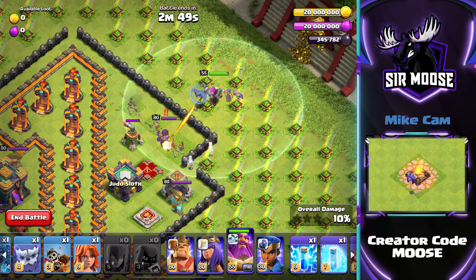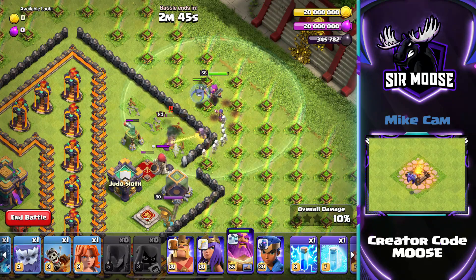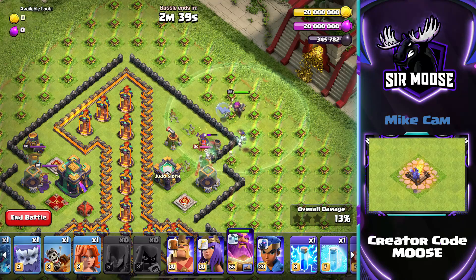As soon as those skeletons distract the enemy heroes, send in your Headhunter to help take out the enemy heroes — the King and Queen. There is a Clan Castle Troop that's come out; I've totally forgotten the name of that Clan Castle Troop, but they're going to get taken out in just a moment.